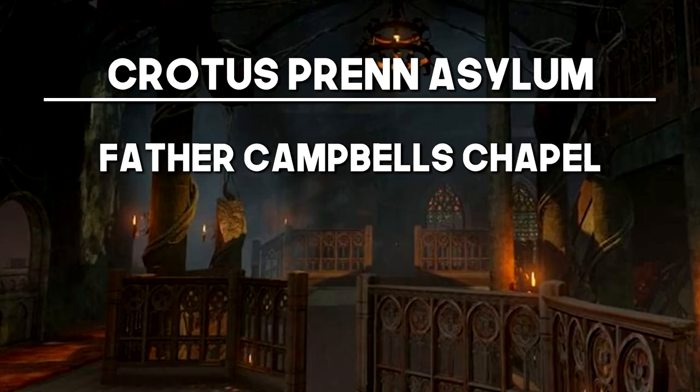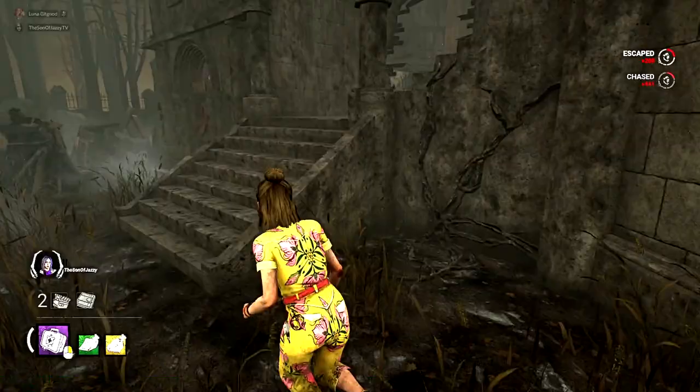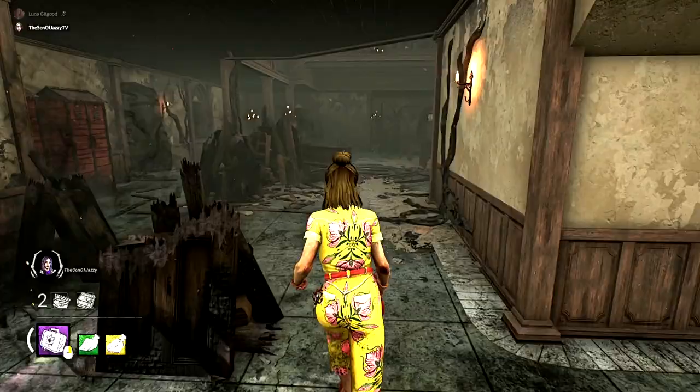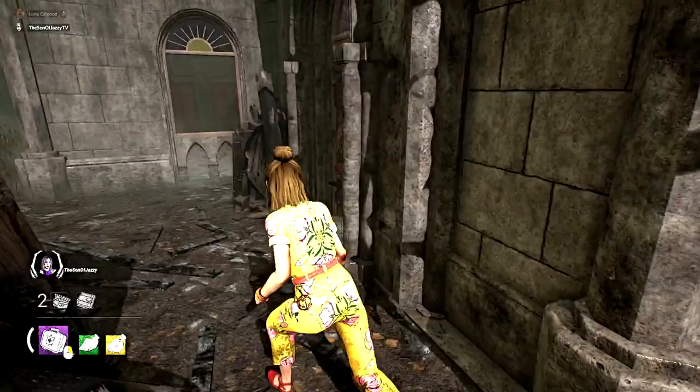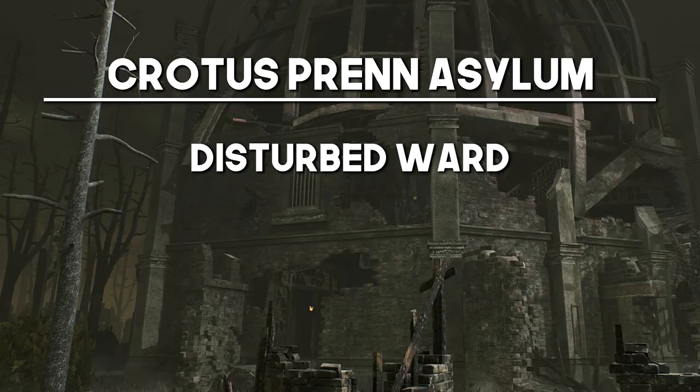The Crotus Prentice Asylum — Father Campbell's Chapel. Again, the main building. Many, many strong vaultable walls depending on what tile placement you get, so this can have quite a bit of variation. You've got the upstairs, you've got the downstairs, and you can lead into any other loop on the map as well. If you don't have any pallets available, you should hopefully be able to make it to a jungle gym or a TNL wall. This building is still strong — even if the killer does break the breakable walls, if you run this well you should still be able to waste their time.